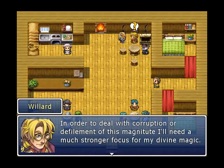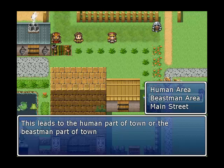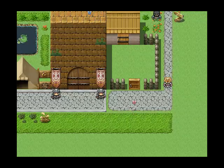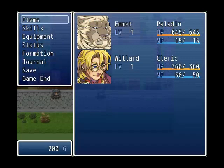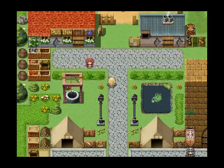That is optional. "In order to deal with corruption or defilement of this magnitude," — missing a comma — "I'll need a much stronger focus of my divine magic." But I will say that this little cutscene is pretty witty. Cuthbertians — also second edition — I'm going to assume that's D&D's second edition, but it's kind of awkward coming from someone who doesn't really play D&D. "Human area" and "beastmen area" — as a name on a sign it's kind of awkward; you could probably write something more elegant. It's also worth noting how Emmett's sprite is a different skin/fur color compared to his face set — you could probably change the sprite pretty easily.